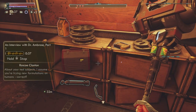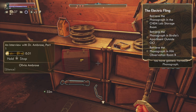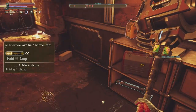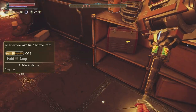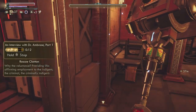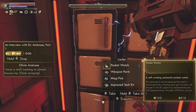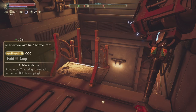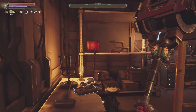What's this about your test subjects? I assume you're trying new formulations on humans, correct. Where do they come from, Dr. Ambrose? They come from Tartarus, don't they? They do. Why the reluctance? Providing life-affirming employment to the indigent, the criminal — that's a social good, don't you agree? I have a staff meeting to attend, excuse me. She's denying or at least trying to cover the whole situation.